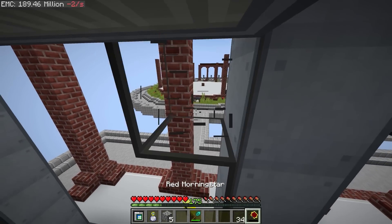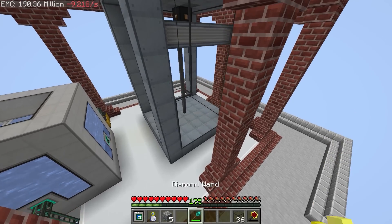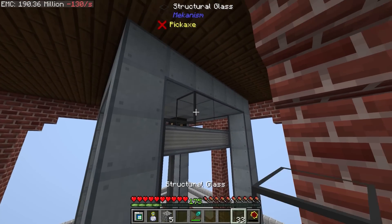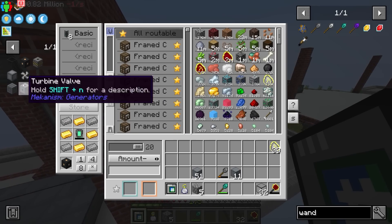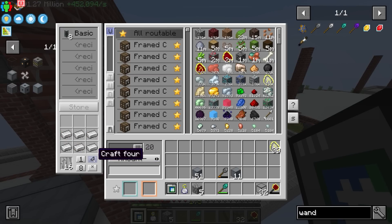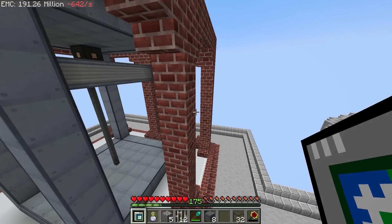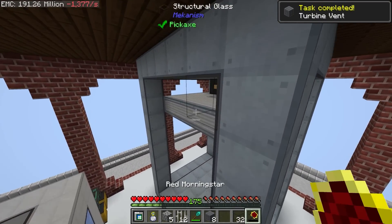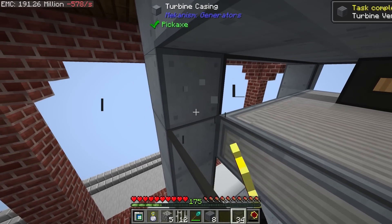We're almost good to go. The final thing I think we need for the turbine to form is turbine vents. Let me just check — that makes sense. Turbine vents are not too difficult to make; they're made with iron bars and turbine casing. How many can we make? We can make eight. We're probably going to want more than eight, but just to see if this works, let's throw down eight turbine vents.